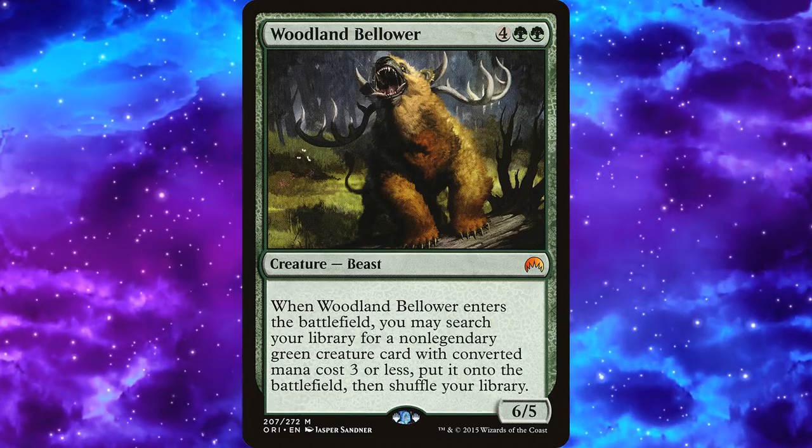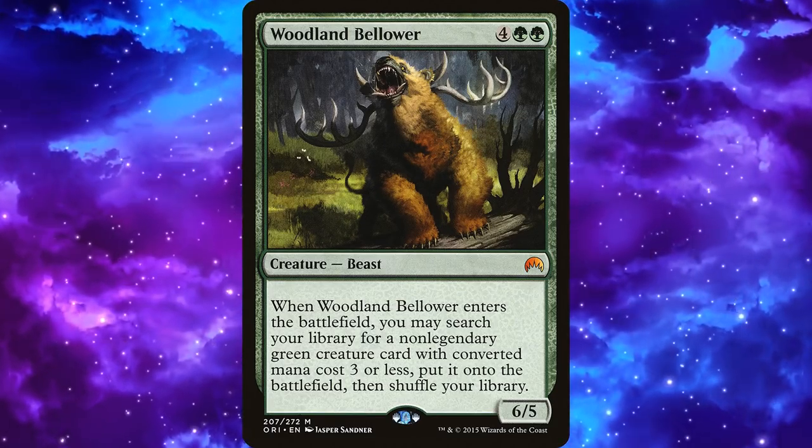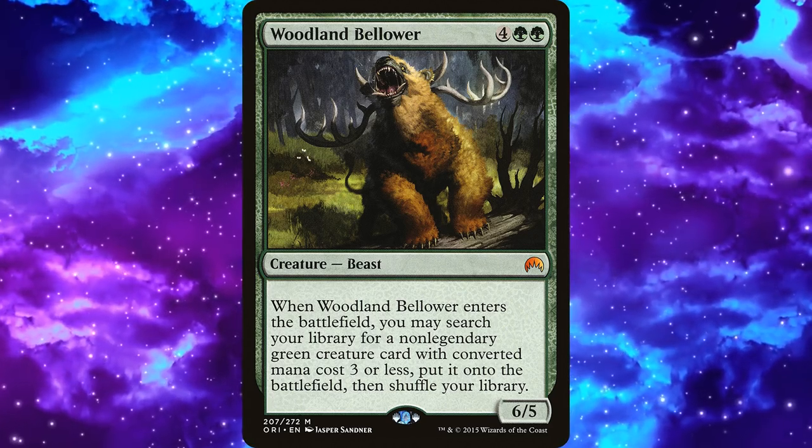Woodland Bellower: when you get him, it starts a new chain because he fetches a green three-drop, like Trophy Mage. Trophy Mage is really good here — it gets your Thousand-Year Elixir in this deck. This deck kind of looks boring to me though. Looking at Green Sun's Zenith, Chord of Calling — you're just going to play a bunch of mana dorks. It's like an Elf Ball deck except the Elf Ball is your commander.